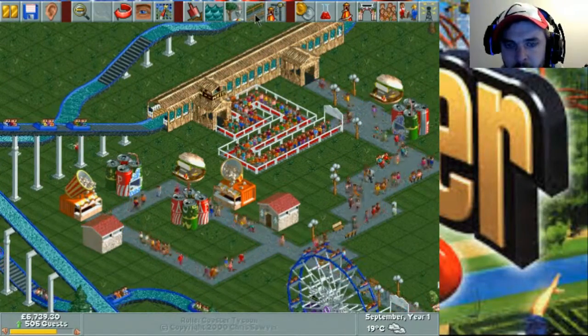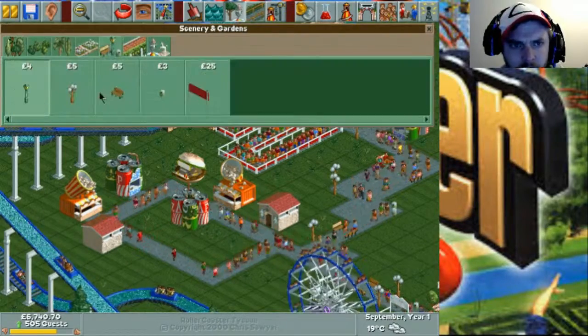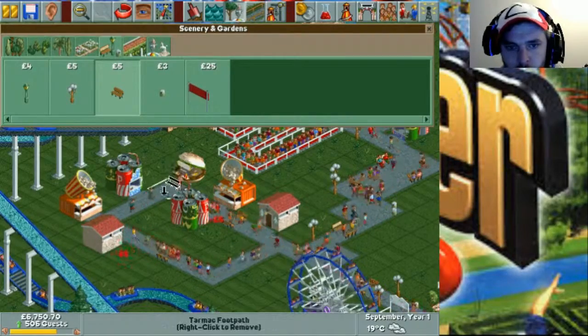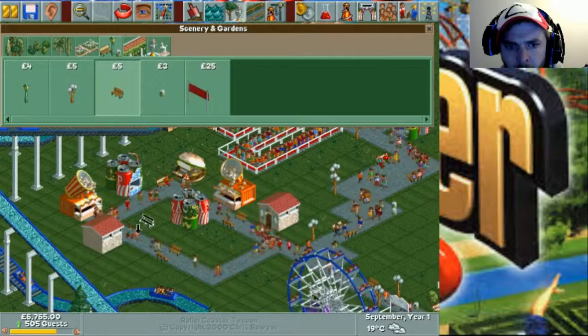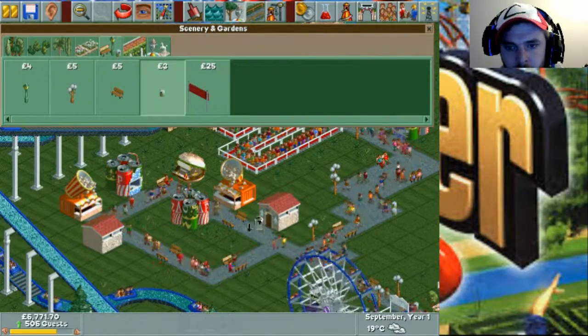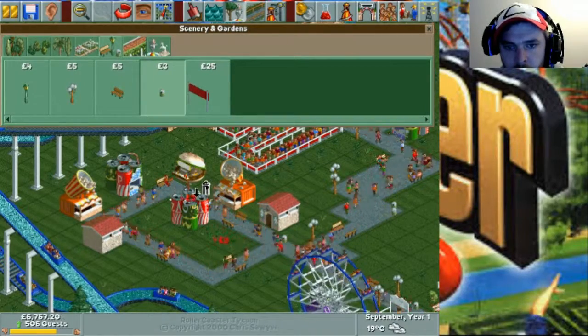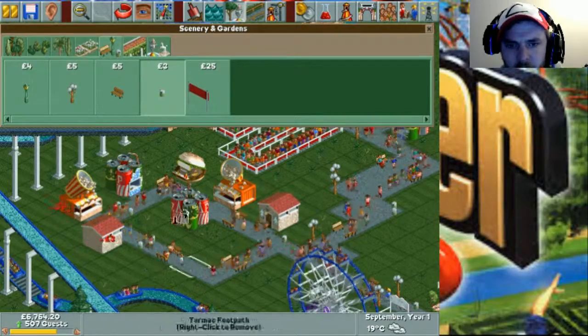So now we need a little bit of seating as well. We're going to build a few benches down here — one, two, three, four. Some bins as well, so people don't just chuck things everywhere.